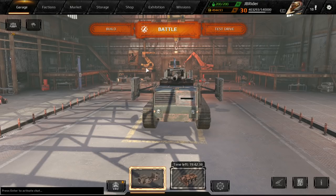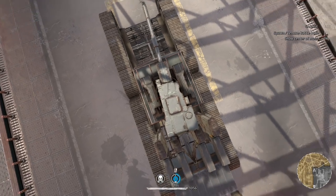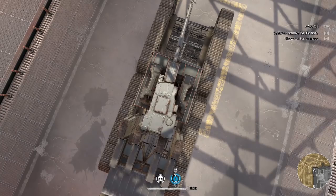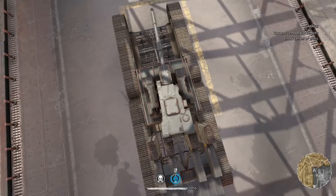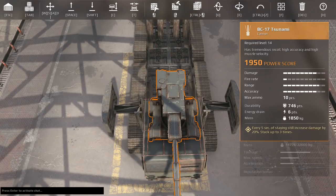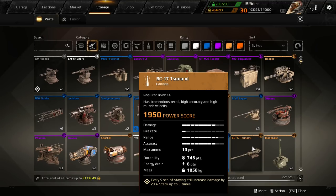Now the cons of the Tsunami. The biggest flaw you can see right off the bat — it has a very limited fire angle, extremely limited. It also has a lot less health than the Mammoth. And the worst thing of all is the perk: you have to stand still for 15 seconds to get the maximum benefit, which is not something people look forward to doing every time they fire.